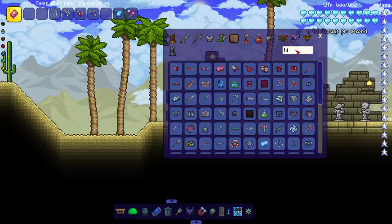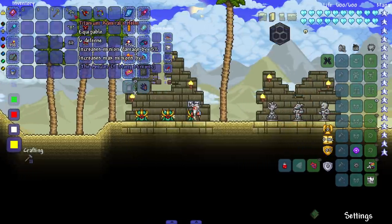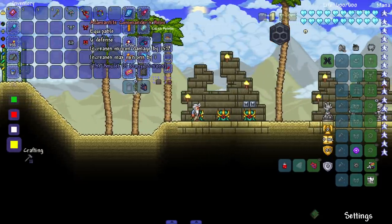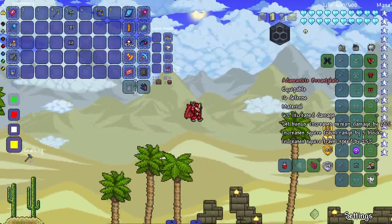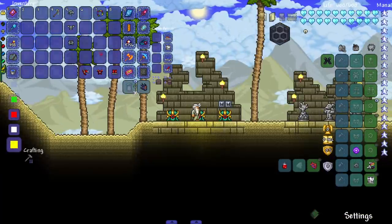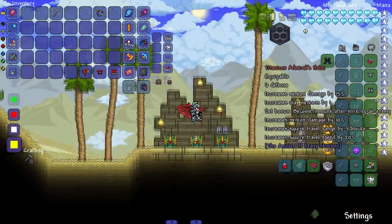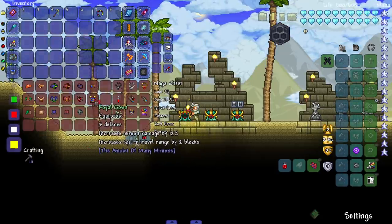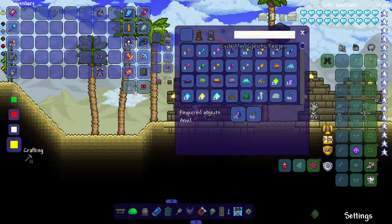Let me spawn in some titanium and adamantite to see if there's a new set bonus. The helmets increase minion damage by 15% and max minions by one. The set bonus gives squire stuff and increases minion damage by 25%. There's also a different set bonus that says 'become immune after striking enemy, increasing minion damage by 10.' Pretty much what they did with the Hallowed set.